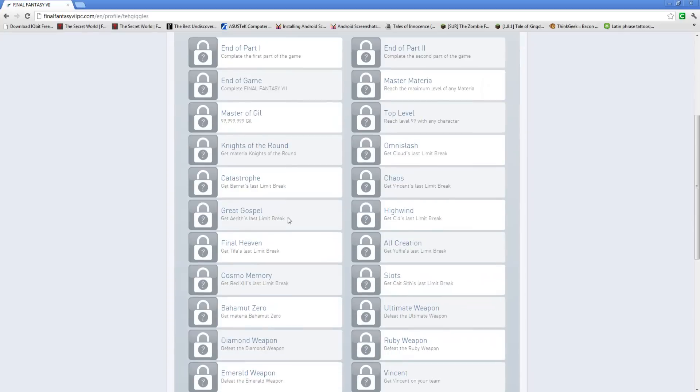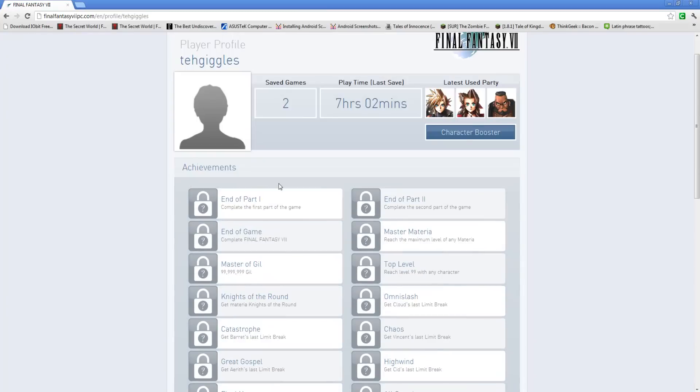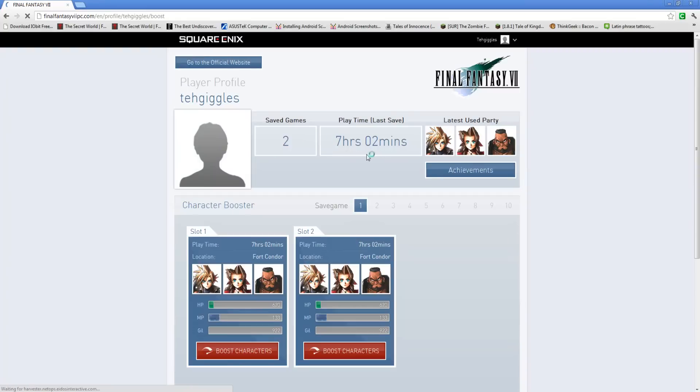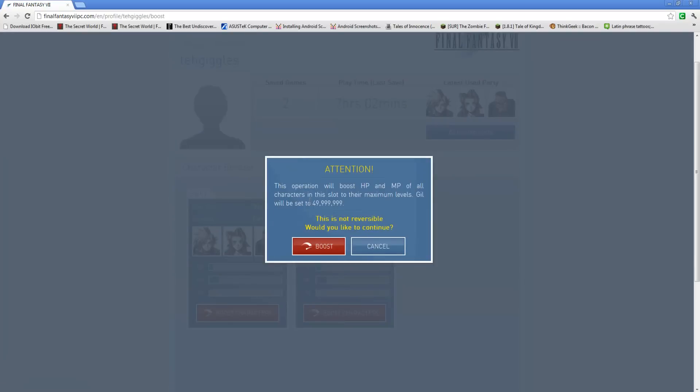There, you can see all your achievements, which I don't have really very many at all. You click 'character booster' and it shows your last-used priority — seven hours, two minutes, whatever. I have two slots, exact same spot. And you can boost your characters — a little message pops up: 'This operation will boost HP and MP of all characters, set to their maximum level. Skill will be set to 49 million.' This is not reversible. Would you like to continue? Not reversible. Thanks.